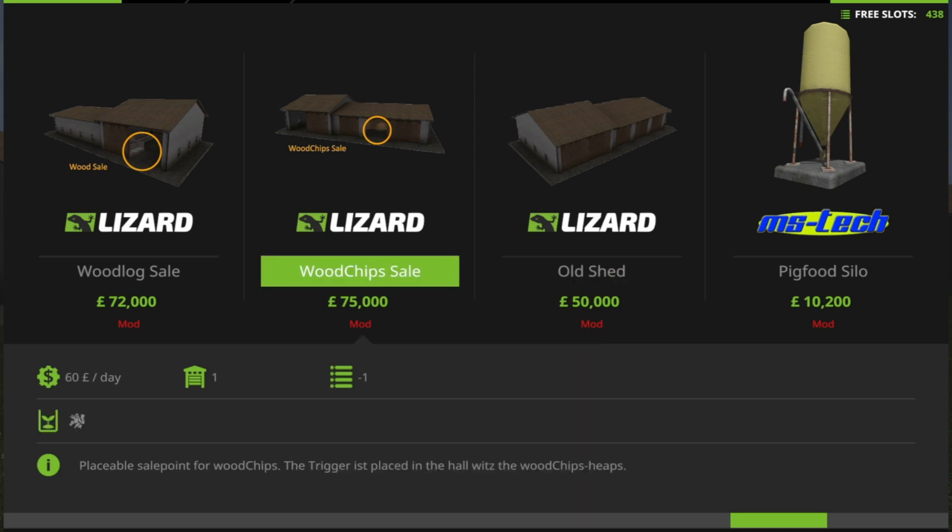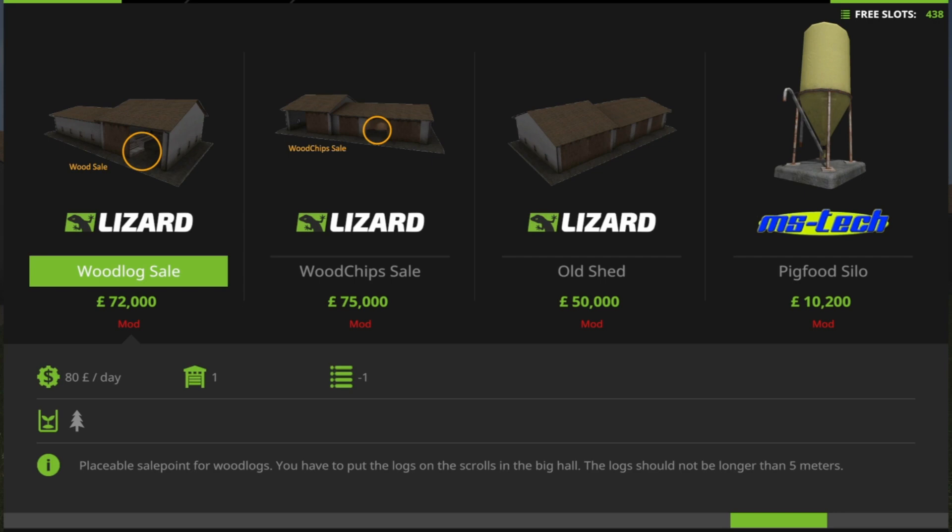£75,000 for the Woodchip Sail Point, £72,000 for the Wood Log Sail Point. The Wood Log one does say you have to put the logs on the scrolls in the big hall — the logs should not be longer than 5 metres. That's one of the drawbacks, minor or major depending on how you look at it and how you do your logging.